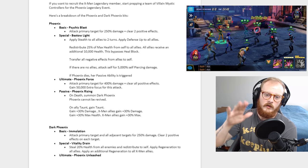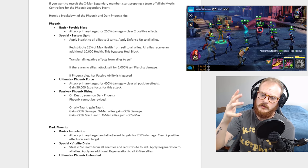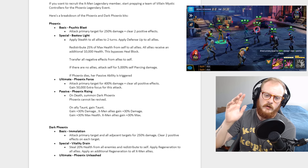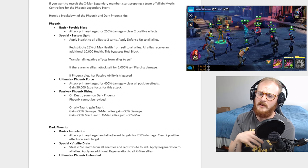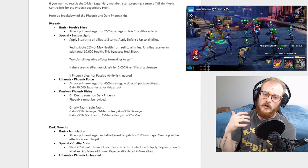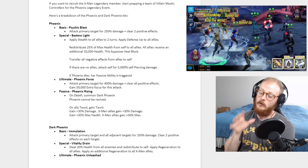When she dies she summons Dark Phoenix and regular Phoenix is gone. On ally taunt she gains taunt too — that's to bring damage to her and help her die. She gains 30% damage, X-Men allies also gain 30% damage, she gains 30% max health, and X-Men allies gain 30% max health.